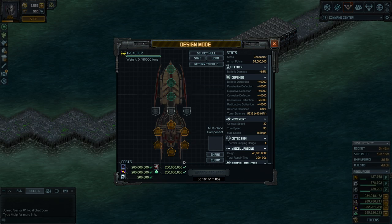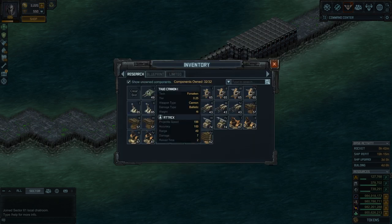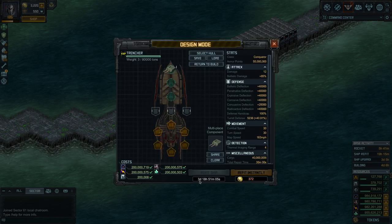Whenever you build a conqueror, try to do the first version of it with just one thud cannon one, which adds one second to the whole build time. Don't put the weapons, don't put the specials — just empty with one thud one. The main reason is that after you do the first build, when you go and refit it, you enjoy a lot of bonuses where you can save 30% or more time equipping armor, specials, and weapons later.